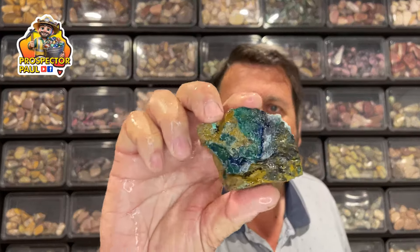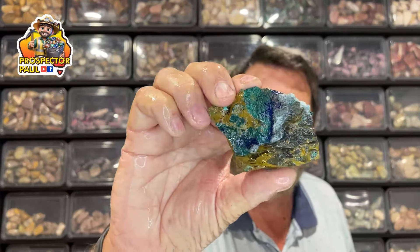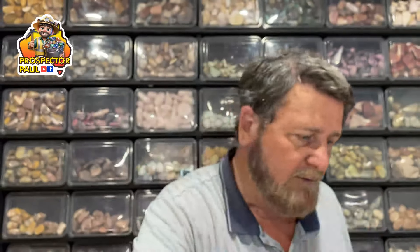From there, I met up with three other people out past Norseman because we wanted to go looking for malachite. I'm wetting these because they just look a lot better. We found some good malachite — no big chunks, but just nice pieces. The malachite is the green, and this had azurite in it as well — the blue.